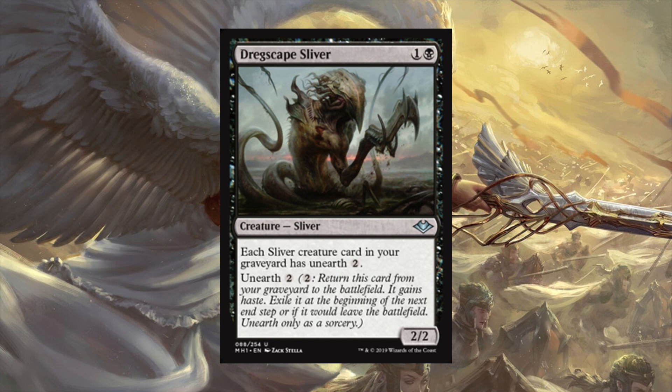That brings us to Dregscape Sliver, which gives all your slivers Unearth for two mana. So you dump a bunch of slivers in your graveyard with Hollowhead Sliver, then pay two mana to bring them back with haste. They exile at the next end step, but you can fill your graveyard up pretty early and just get a bunch of damage in via recursion.